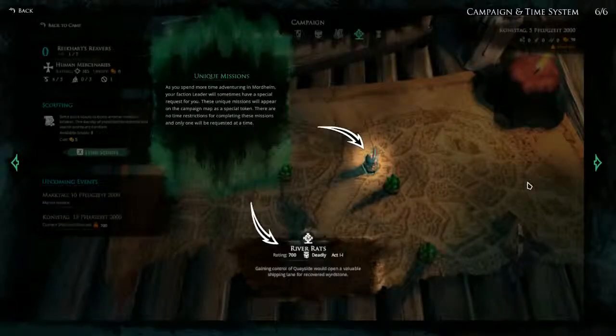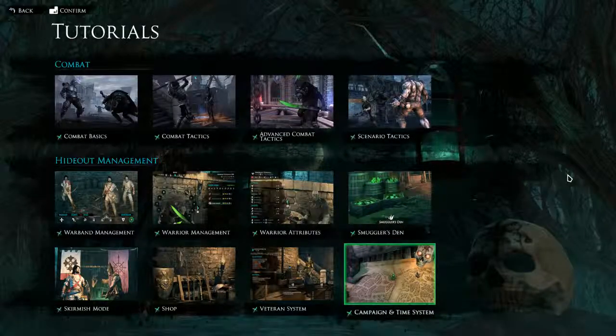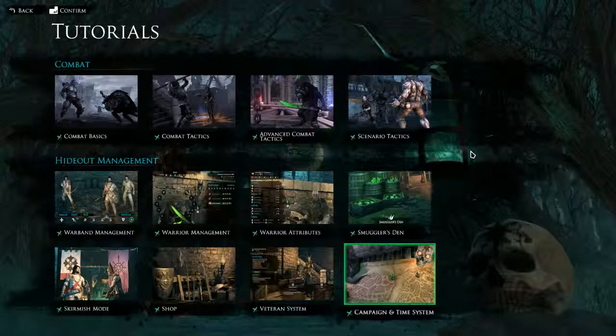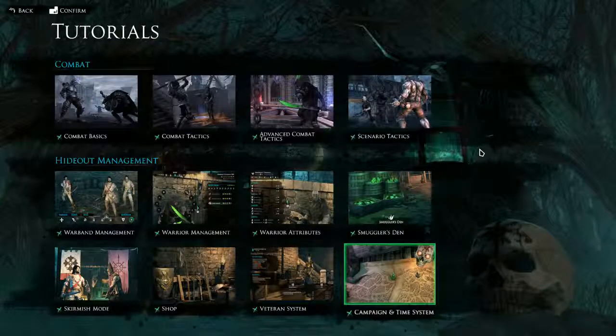Unique Missions: as you spend more time in Mortime, your faction leader will sometimes have a special request for you. These unique missions will appear on the campaign map as a special token. There are no time restrictions for completing these missions and only one will be requested at a time. And with that, we have finally finished all of the tutorials — took us long enough!